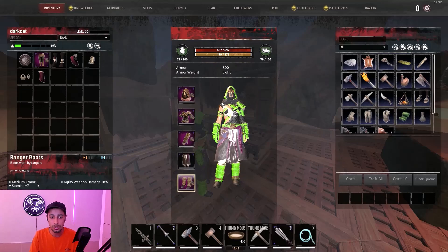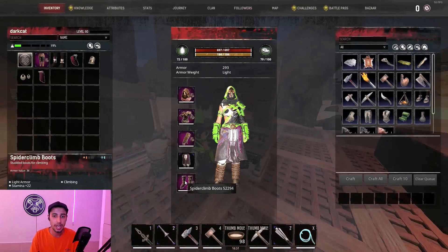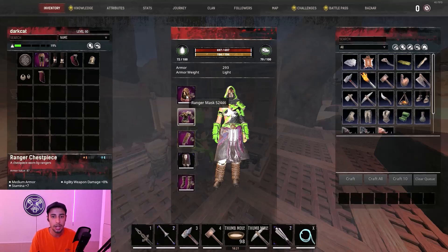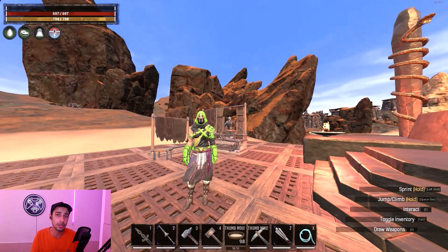You won't use the follower damage but the 32 stamina is quite useful. For the boots, if you don't need the agility bonus damage, you can use the Spider Climbing boots — they give 36 armor and 22 stamina. Mixing those boots with the Kurak pants gives you 32 plus 22 extra stamina, plus three pieces from this armor each giving seven stamina and eight percent agility weapon damage. This is a really good combo for PvP servers.